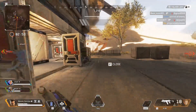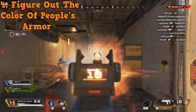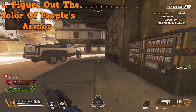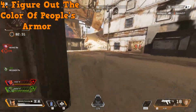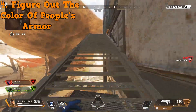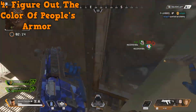Tip number four: you can actually use Bangalore smoke to figure out the color of people's armor. There might not be a lot of situations where you can do this, but say you're behind someone with a digital threat — you can shoot smoke at the back of enemies to deal splash damage to two at once and call out their armor color. Or if someone's camping in a corner, shoot smoke into that room: it damages the enemy and reveals their armor color. Pretty cool.